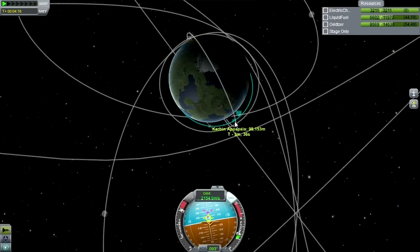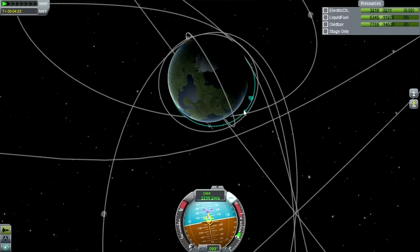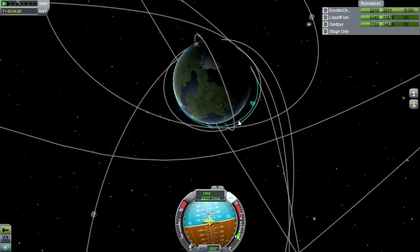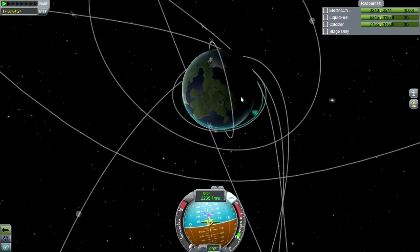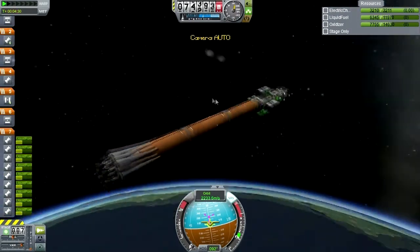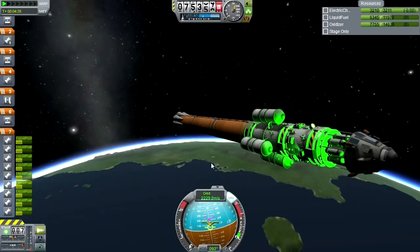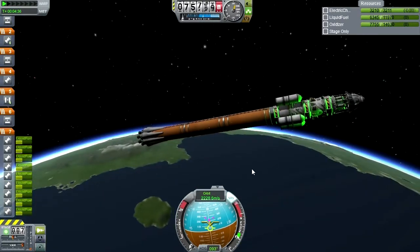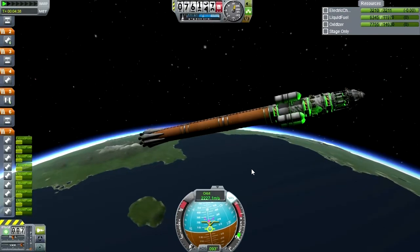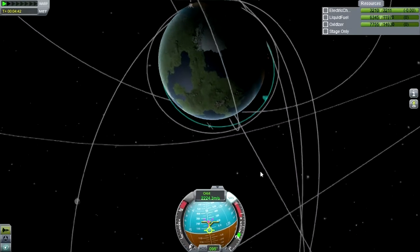I have to remember that I don't technically have to do the entire burn at one go, unlike in realism overhaul. So I'm just going to shut down the engines at around 120 km and coast to apoapsis. It's much better to coast to apoapsis with Kerbin — not doable in realism overhaul or with Earth, because the burn time for Earth just takes too long.